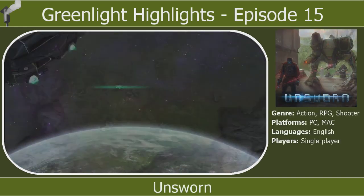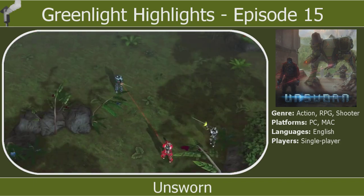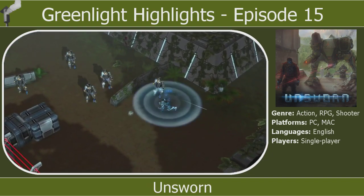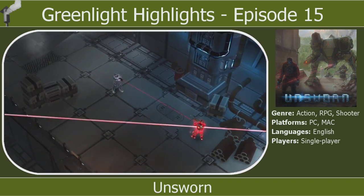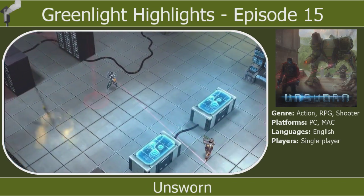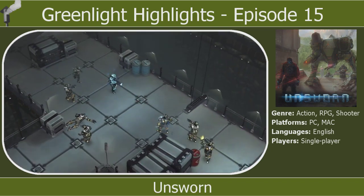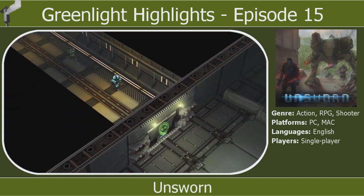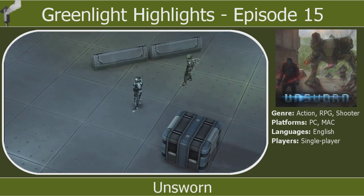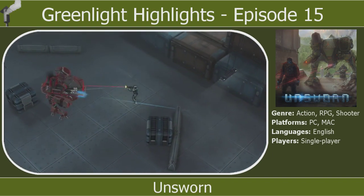Something different with this next game: Unsworn has just been launched on Kickstarter. I don't always include Kickstarter games but this one looked quite nice — it's going to be on PC, Mac and mobile devices as well as the Ouya. This is a top-down sci-fi RPG action game with shooter elements which looks really nice — very much Metal meets Halo. They've gone to quite a lot of trouble to set up a storyline for it, so not only vote for it on Greenlight but do go and check out the Kickstarter page as well.